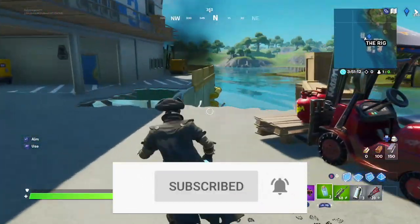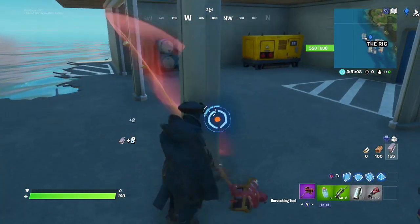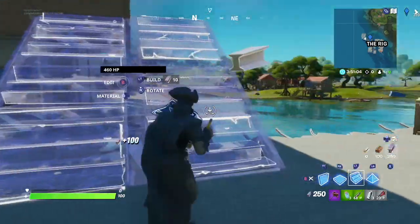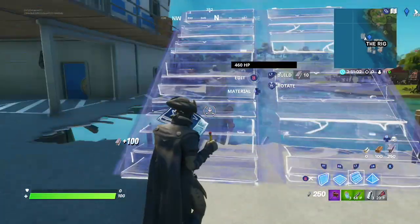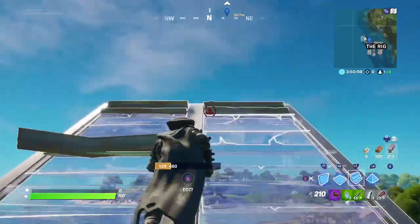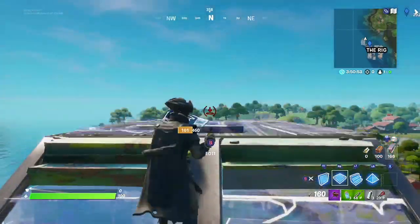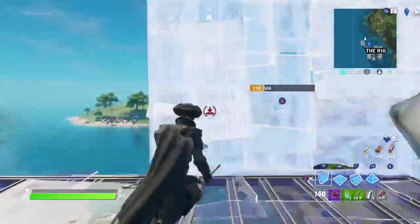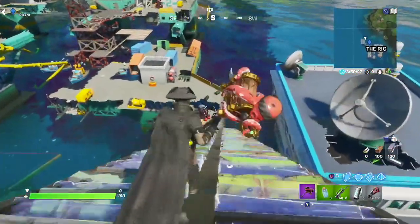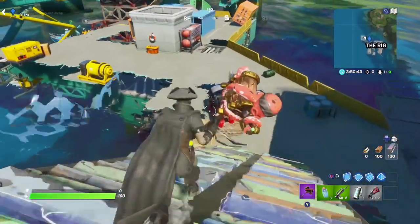You can go anywhere on the map if you can find these things right there. Get some mats — you'll need a bit of mats — then you build up to the height you want to fly at. Then you build something like this.